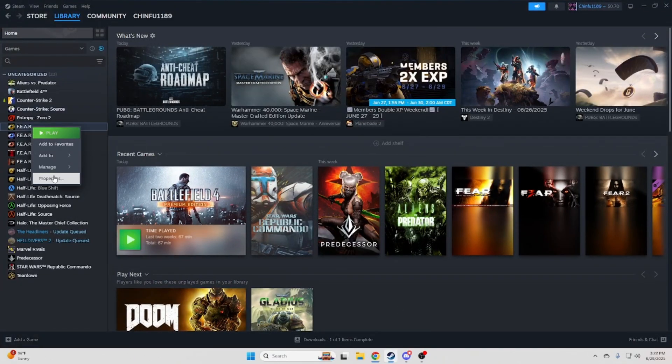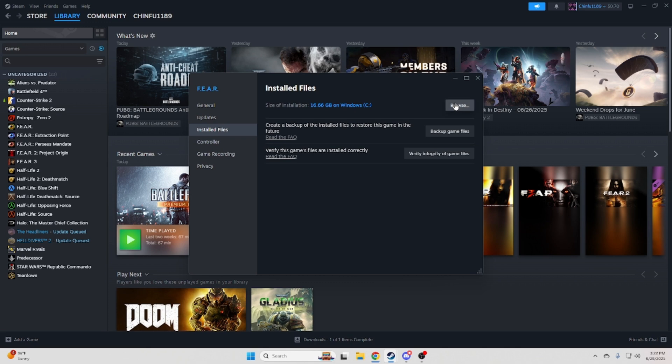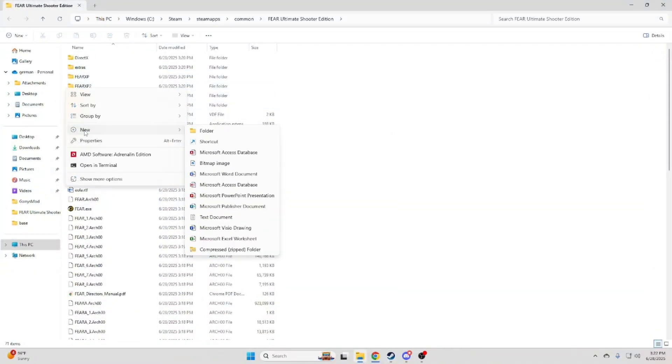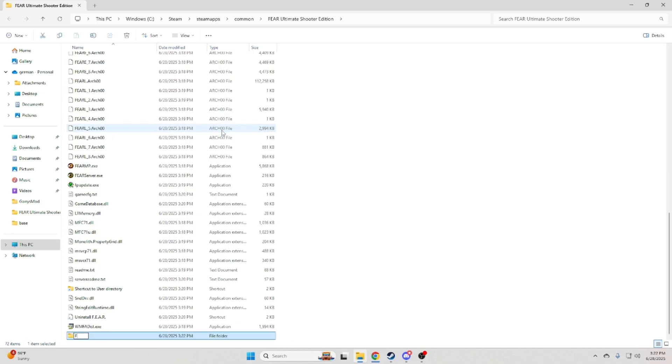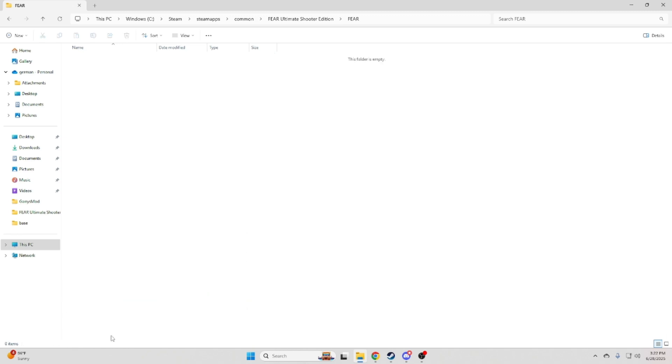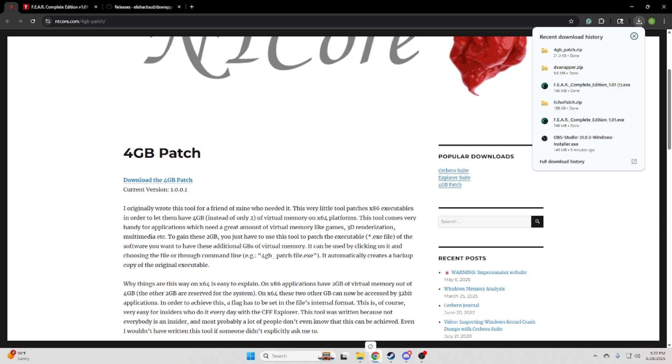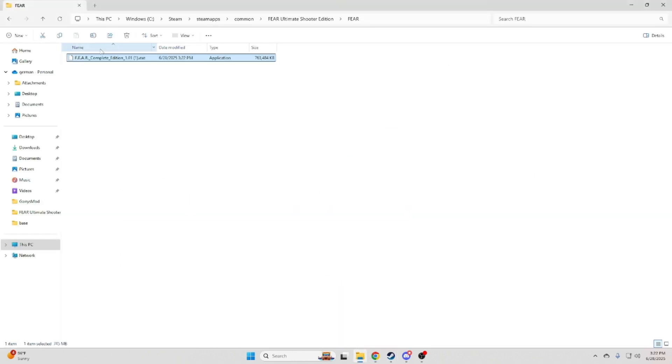You want to open up the folder for your installed location, browse, and we're just going to make a folder called EVEN in all caps. Then add the installer for FEAR Complete Edition and install it.